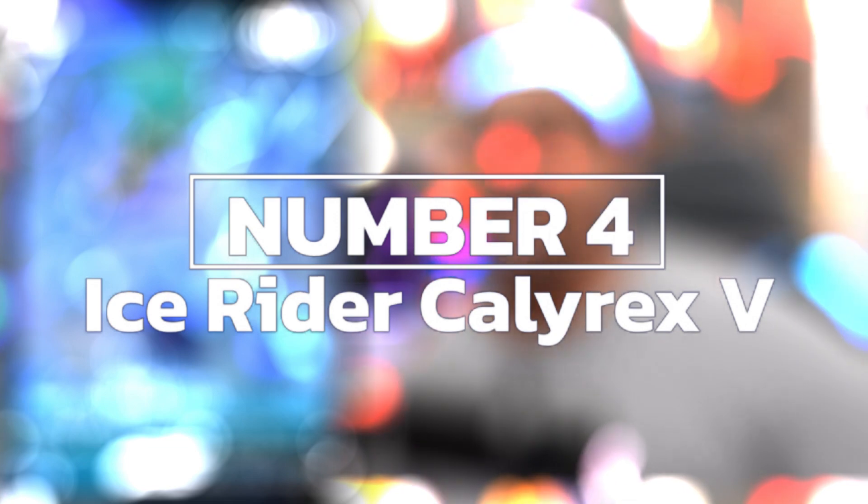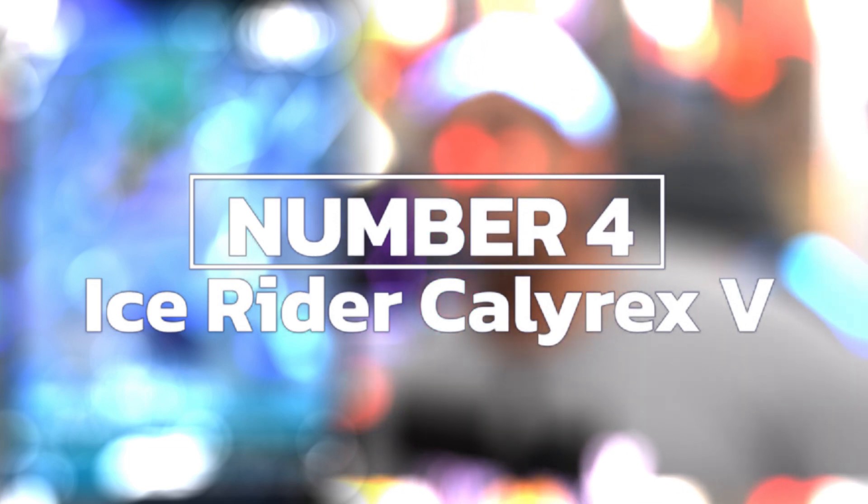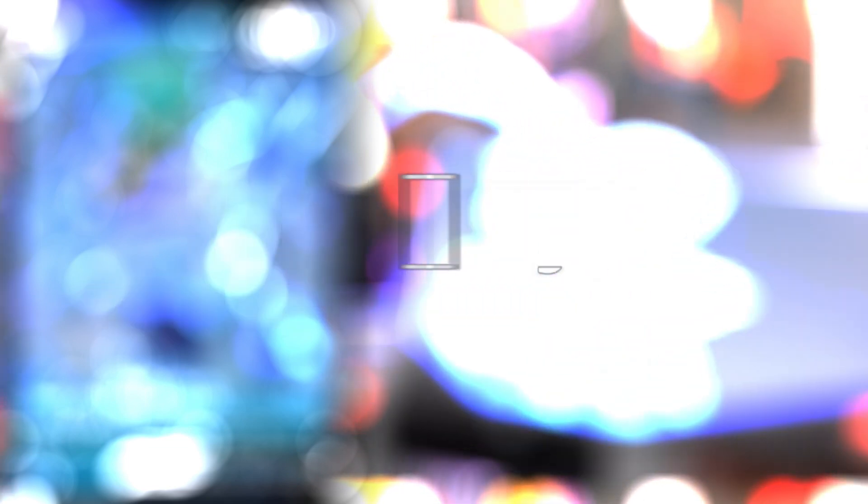For our number four pick I actually couldn't believe how cheap it was, considering it's the poster boy of the set. We've got Ice Rider Calyrex V — the regular art coming in on Card Market at as low as two euros, which is absolutely incredible. This is a really cool looking card. It's the first time Calyrex has ever had cards, and this is the very first Ice Rider version as well. It will look fantastic in your binder and match nicely with any ETB sleeves you might have.